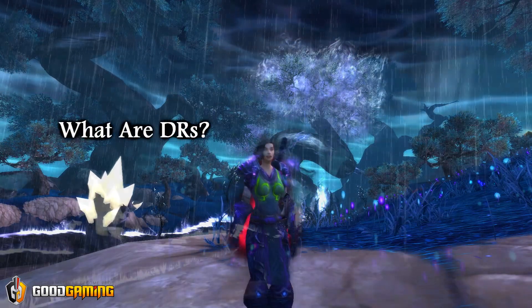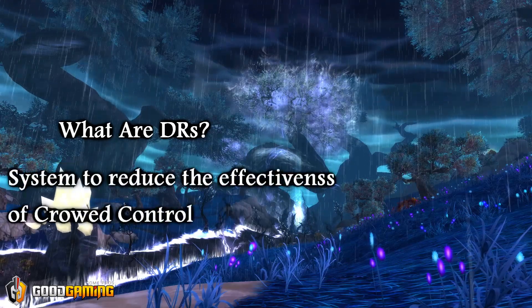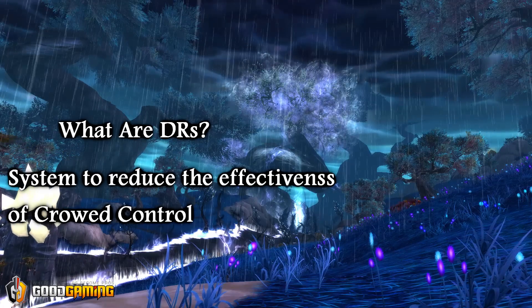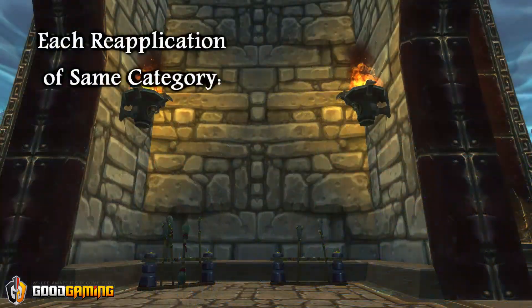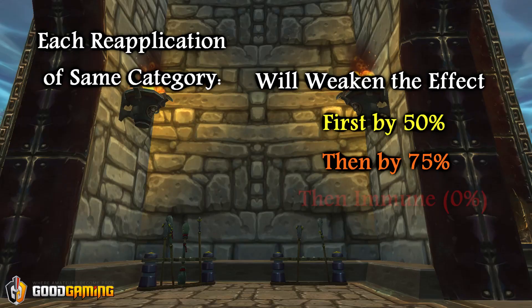So what are DRs? Diminishing returns, often referred to as DRs, is a system put in place to control the effectiveness of CC in PvP. What this means is each reapplication of the same category will diminish the effect, first by 50%, then by 75%, and after that the target will become immune.